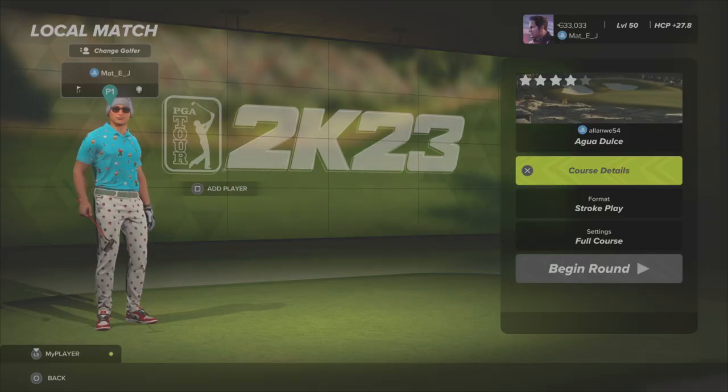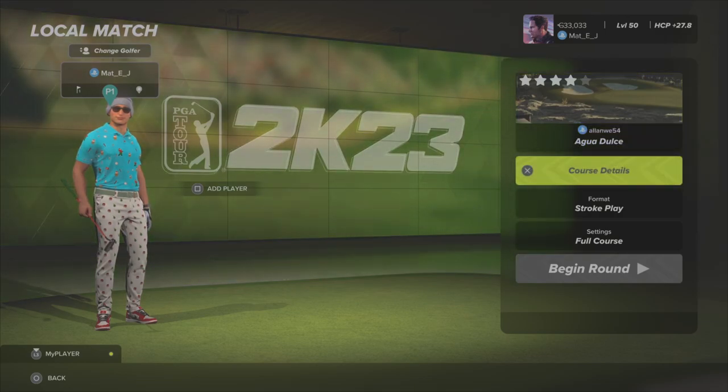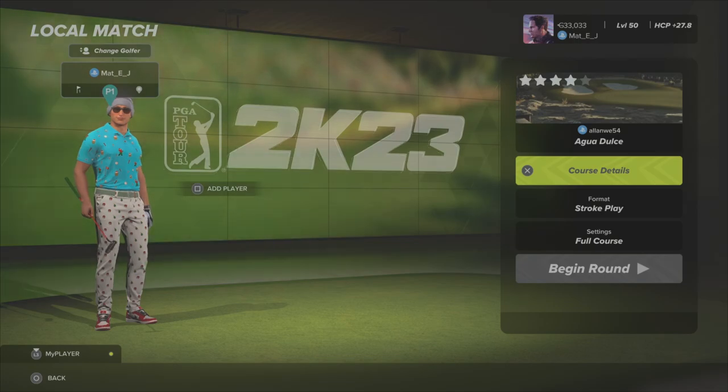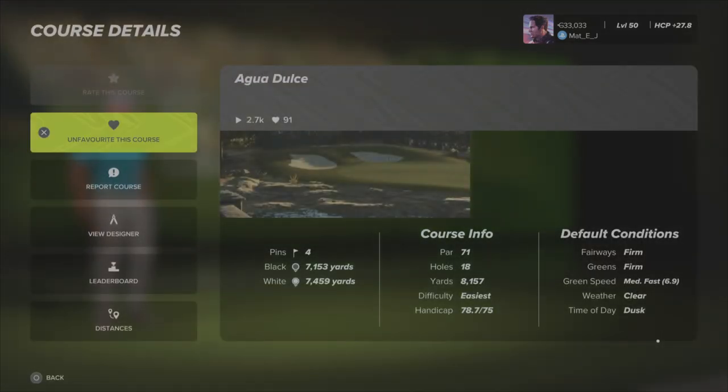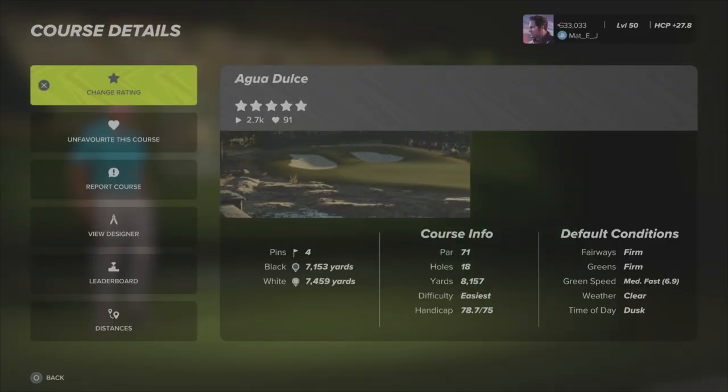Hey guys, welcome back to the channel, welcome back to MattyJ. Playing some more PGA Tour 2K23 - it's been a minute since I've dropped a video but we're back baby. We're gonna play another new course this week from my man alanwe54, called Aggo Adulce. For disclosure, he released his course a couple of weeks ago - it's his entry into the TGC Tours major competition. I just haven't had a chance to get on and give it a go, so we're gonna give it a whirl. It is a par 71, four pins, black and white tees. The white tees are playing 7,459 yards. It's at 2.7 thousand votes and holding at four stars, so let's give it a whopping five - not even playing it yet, but I love Alan.